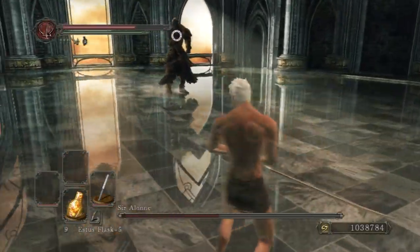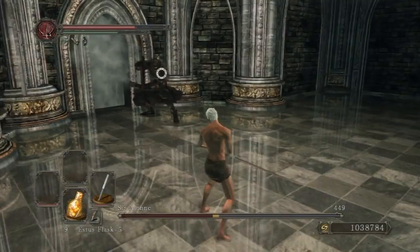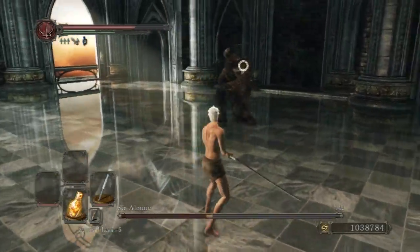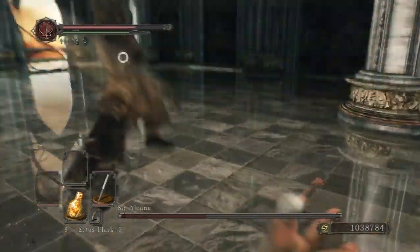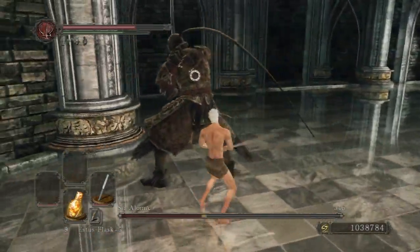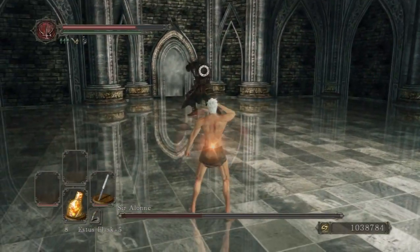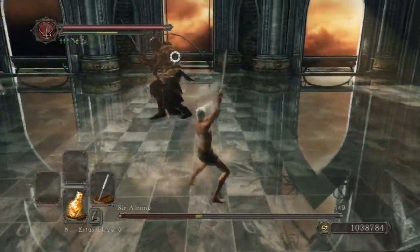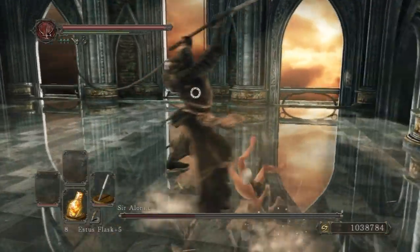After his 2-hit combos you can get some attacks in, and after his crushing attacks, and after his jumping attack you can get attacks in. His sword turned flank and he kind of stabbed with it — that's a dangerous move to watch out for.